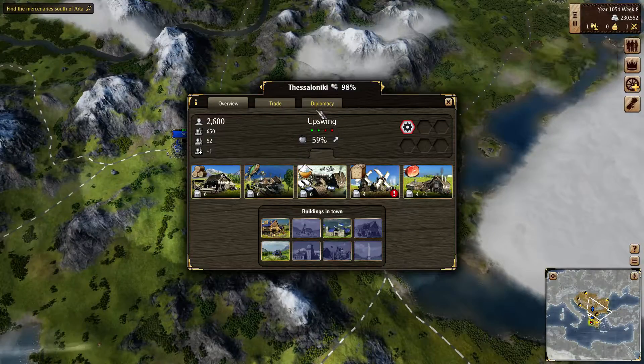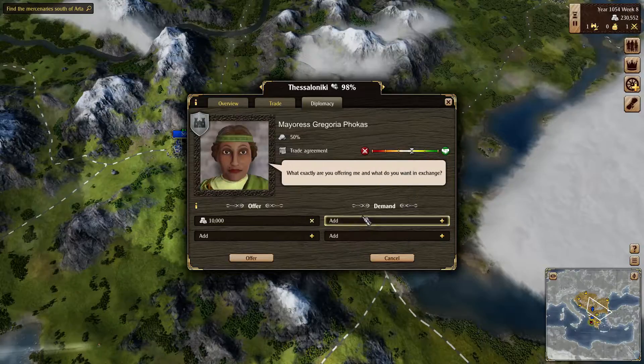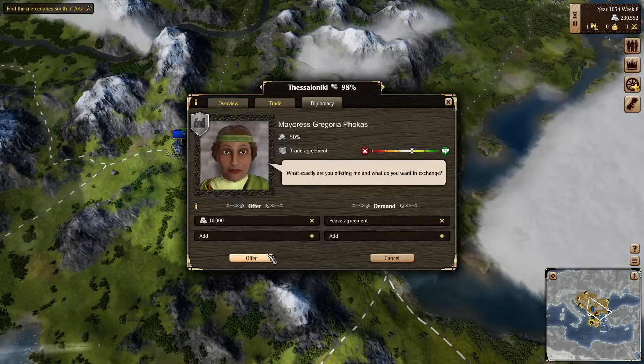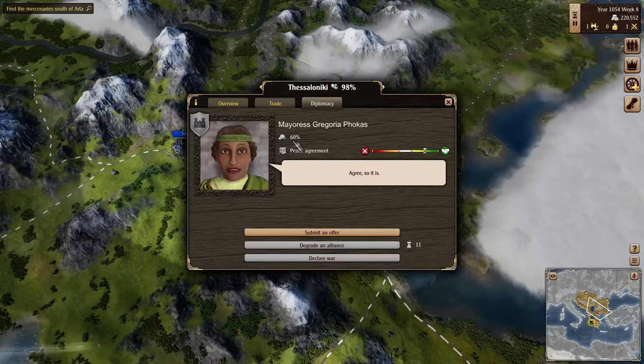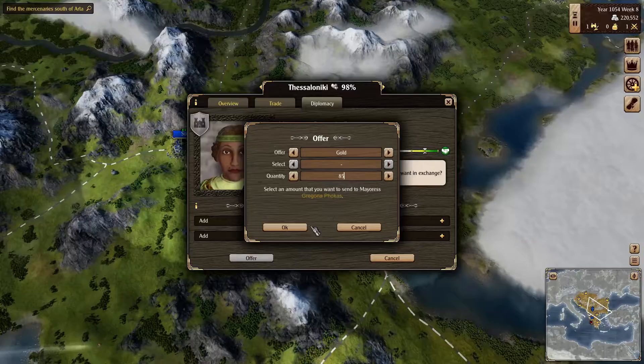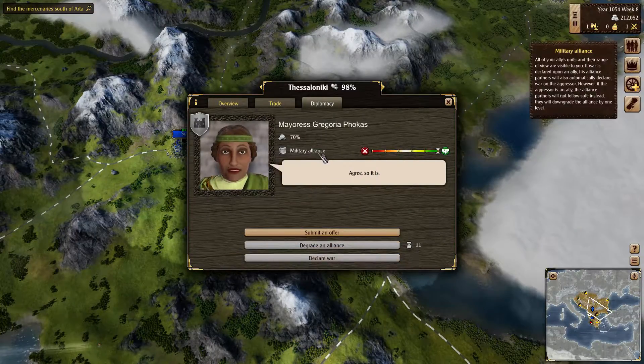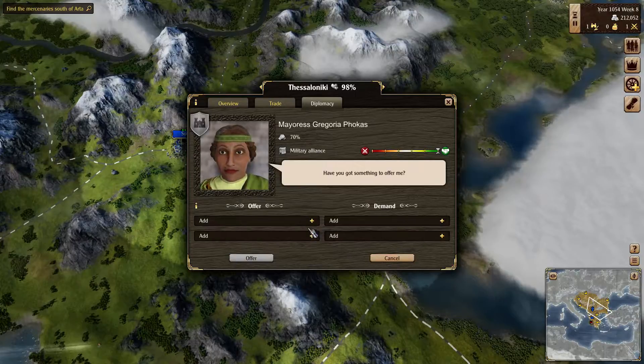Our popularity is 98 — that's good enough. So we're gonna talk to them. First of all, we're gonna get a peace agreement. Sympathy is now up to 60; we need it to 80. Then we're gonna see if we can get it cheaper — 8,500 for an alliance. We're at 70%, so we just need 10 more percent.